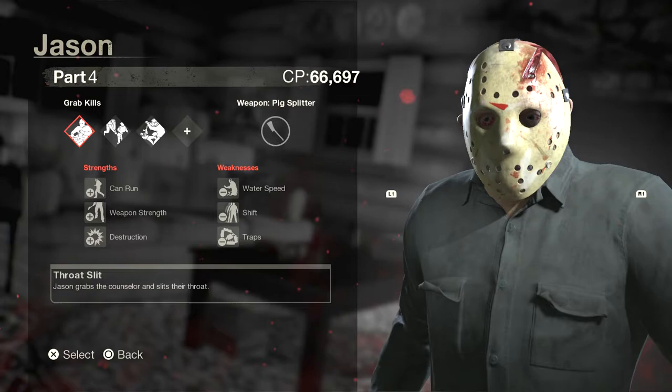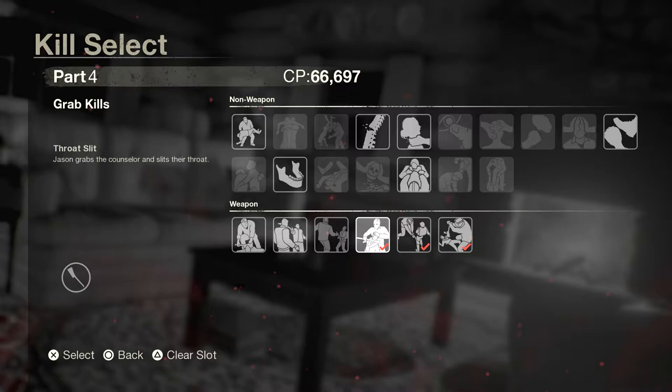Here we are, we have Part 4 Jason. Let's take a look at these kills real quick. We're going to go through these three DLC kill pack kills as well as the other three exclusive Part 4 Jason kills. But let's first take a look at these first three DLC kills. The first one is called throat slit — Jason grabs the counselor and slits their throat. Kneecapper — Jason takes a swipe at the counselor's legs then goes in for the kill. And slammed and split — Jason slams the counselor down and drags them over his weapon. Let's go ahead and take a look at these kills.